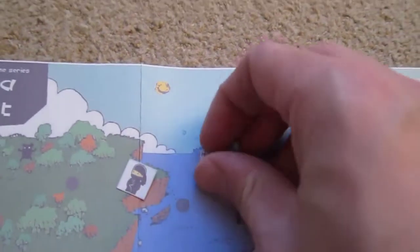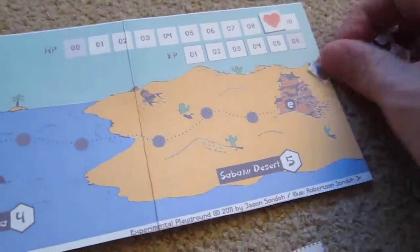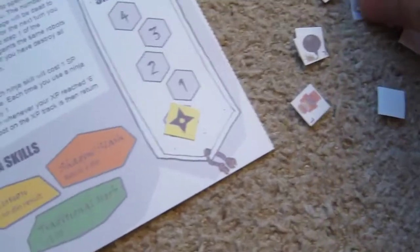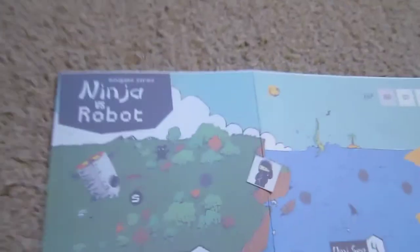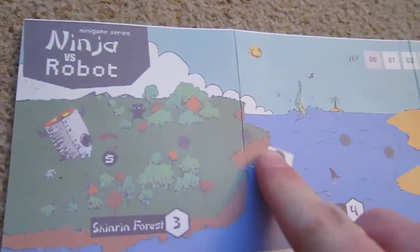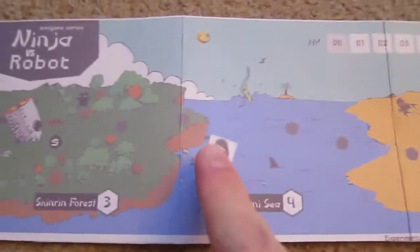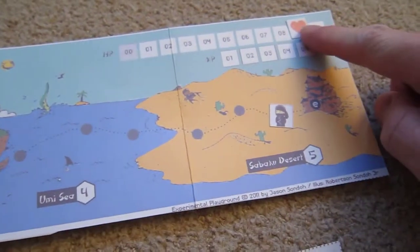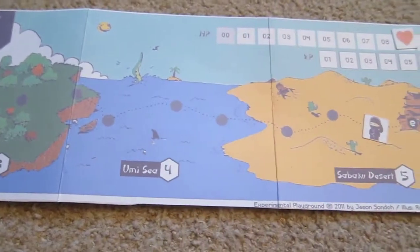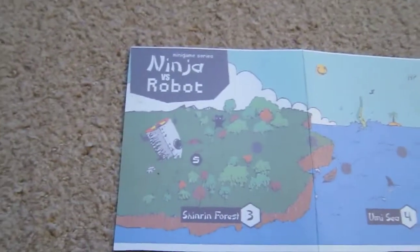I've now filled up the experience points to 6. They all come off and the robots get randomly shuffled back into the pile. I gain a skill point for the 6 experience points. You then start another round — the ninja moves on, and now we get 4 monsters to fight. You carry on like this through all the zones. Fight 5 monsters at the last one. If you go down to 0 health, you die. If you get him to the castle, you win. And that is Ninja vs Robot.